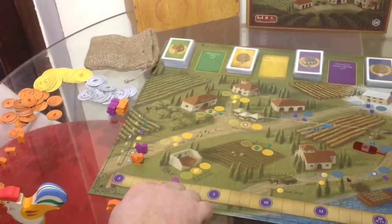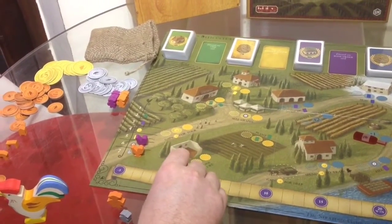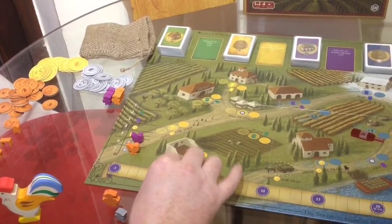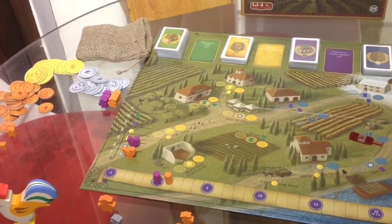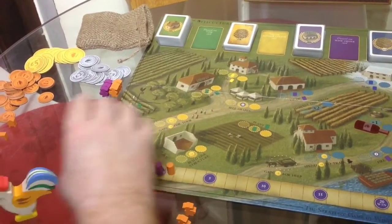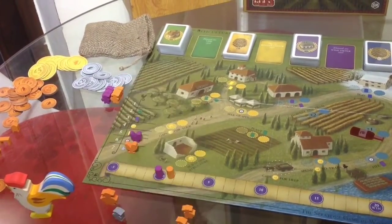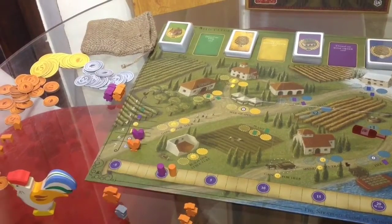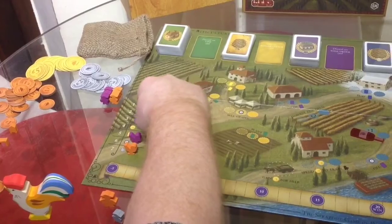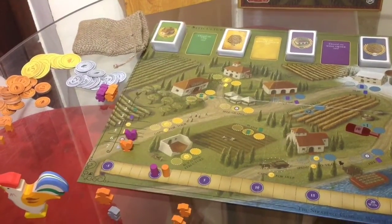Everybody starts at this starting point and you can actually go to minus five — you can't go any further than minus five. She could, from the start area, go up one point. What's also cool is that now the round starts. Even though I'm start player, because she's first in the rooster order, she gets to go first. It scales back from the rooster near the top — whatever colour is highest, that player goes first and comes down.